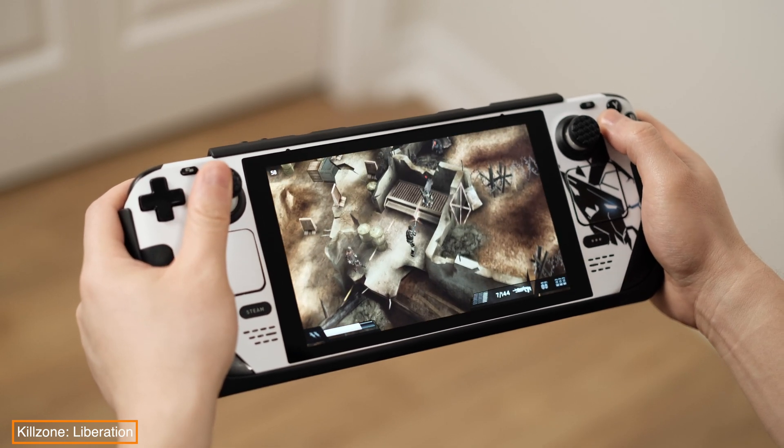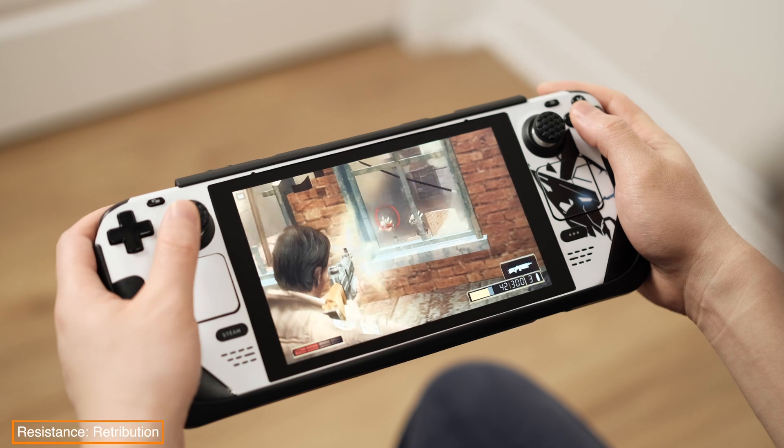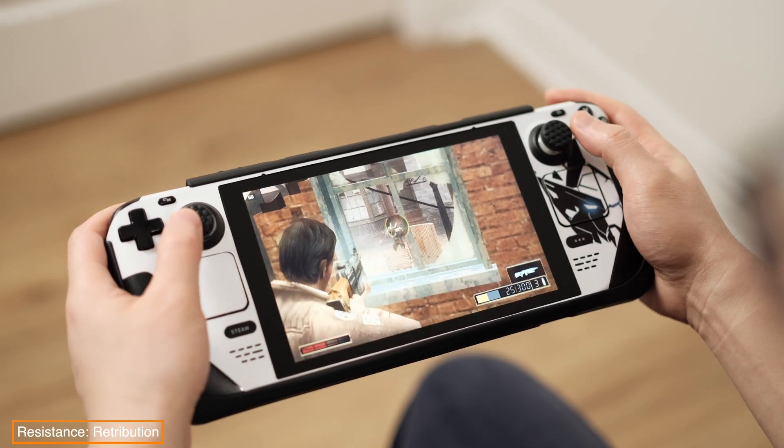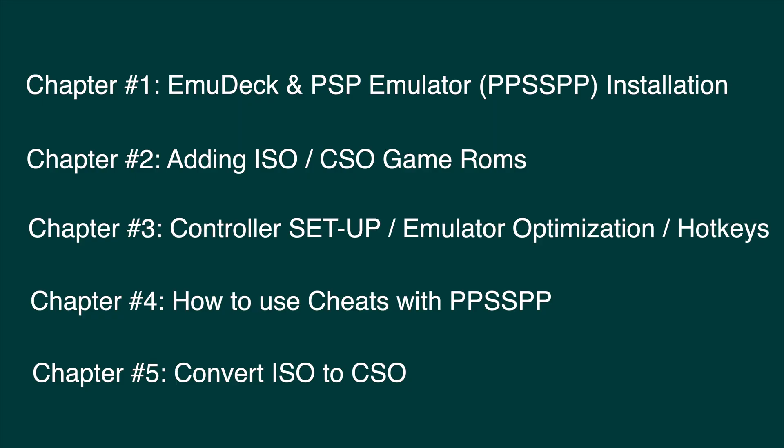Another great experience is the cheat feature on the PSP emulator — we can enable Infinity Health and Infinity Ability. Here are the topics I will cover in this video. Without further delay, let's start rolling the ball.